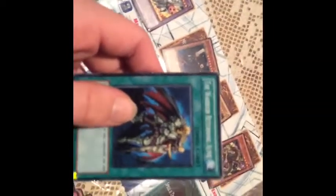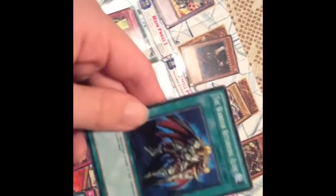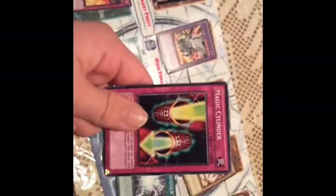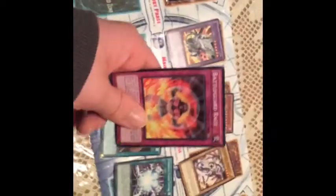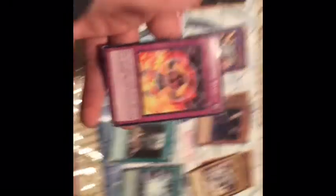You can tell each type of spell and trap by the symbol in the top right, which signifies whether it is a spell or trap. Seeing that there is no symbol, it is a normal spell. Seeing that symbol, it is a quick play spell — this can be used during your opponent's turn. Here you have your equip spell, which is equipped to your monster cards. Then you have your normal trap, which you have to wait an entire turn before it can be used. All of your cards can only be placed on your turn, but they can be used on your opponent's turn. And then you have your continuous trap card, which is normally only taken out of play when targeted by an opponent's card effect.